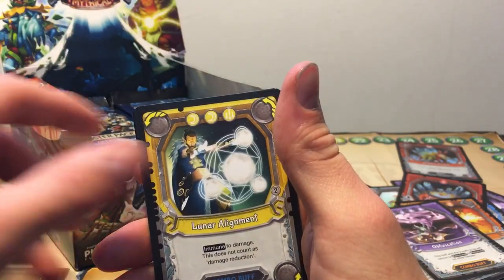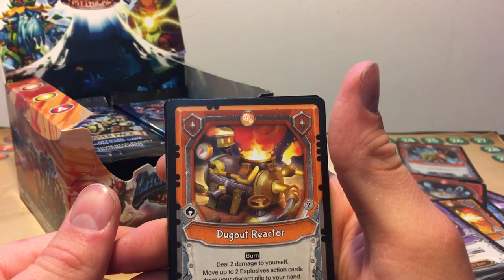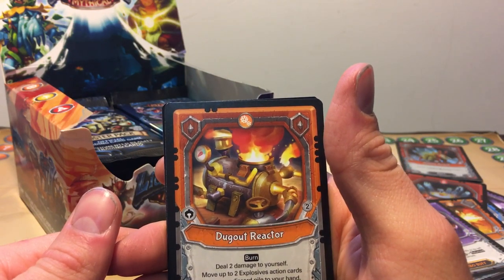Soul of War, Lunar Alignment, and a Dugout Reactor — burn 2 damage to yourself, move 2, Explosion Data card, you may just discard your hand — and a Foil Rock Melter. Not bad, I have that card, but still it's pretty cool.